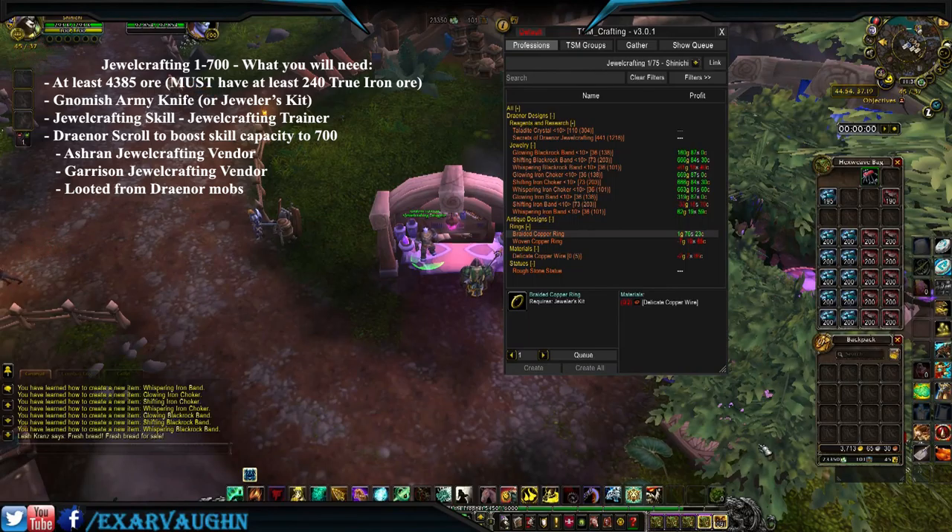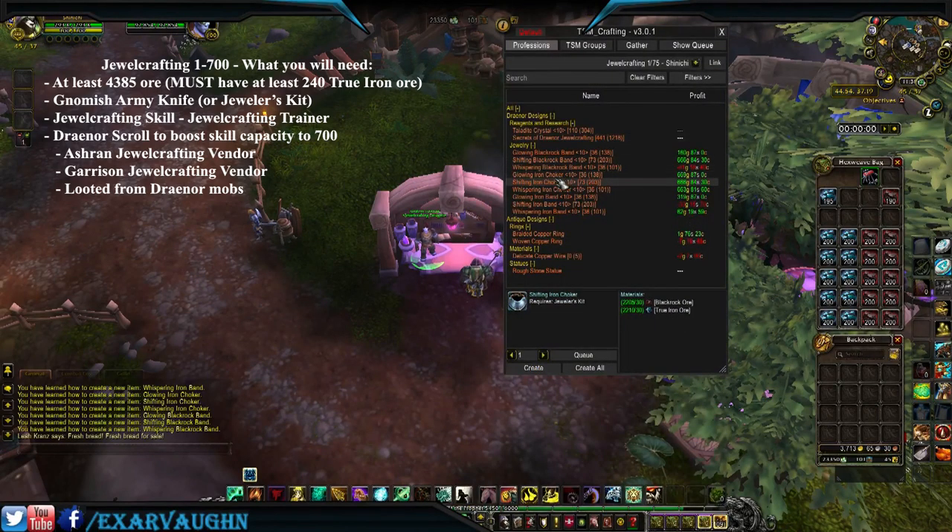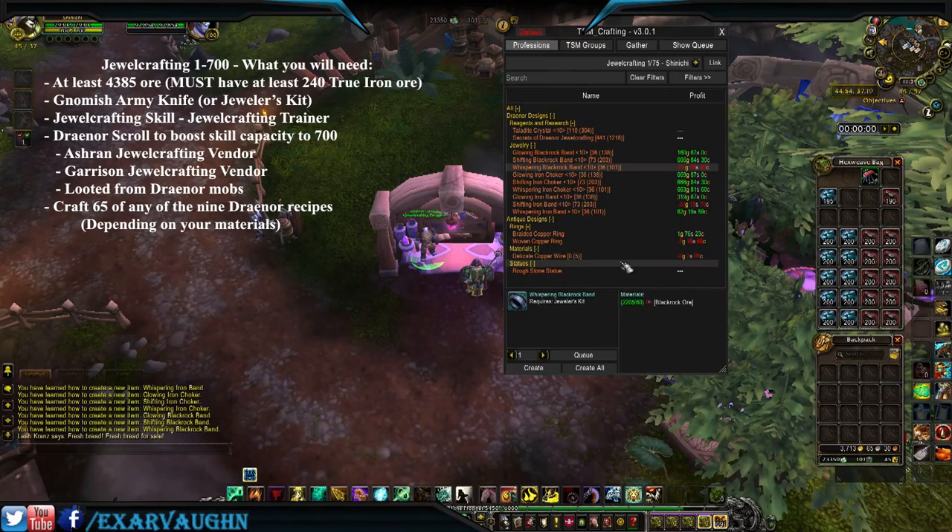Now we're all ready to begin crafting. Any of these patterns can be made — there are ten points to level up and they all vary depending on what your ore split is. The glowing requires true iron, the shifting requires both, and the whispering requires blackrock. Depending on what you brought will determine which pattern you make. Since I brought a 50/50 split, I'm going to be crafting the shifting blackrock band because it requires both.